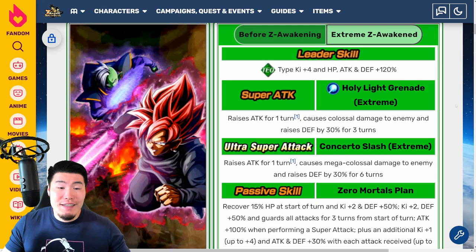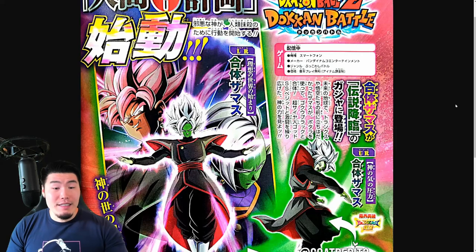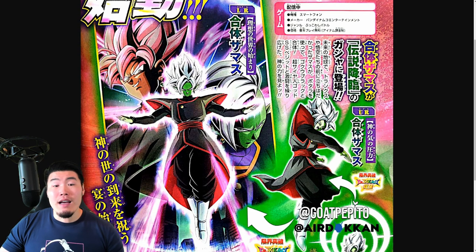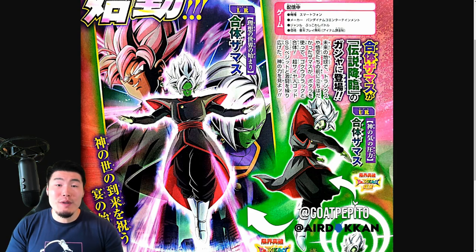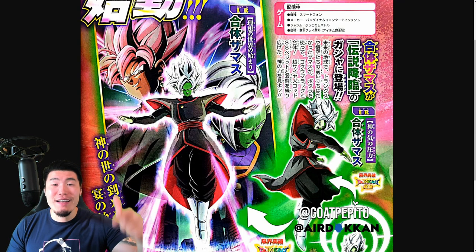Anyways, that is the video, guys. Those are the Extreme Z Awakenings for anybody that didn't know. And LR Merged Zamasu is coming soon. Details will be dropping on Twitter, like I said, within the next couple of days — within 48 hours or so. I'll definitely keep you guys posted about everything: the animations, the kit, all that good stuff, as soon as it drops. Let me know in the comments down below if you guys are excited for LR Merged Zamasu finally dropping.